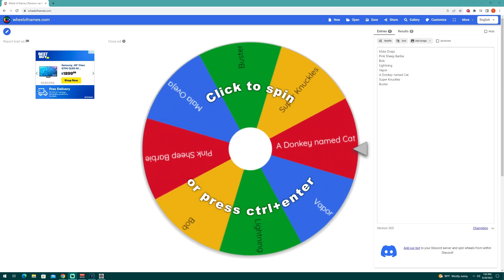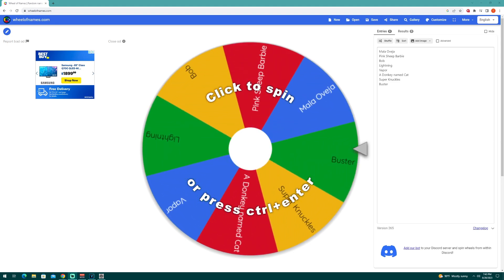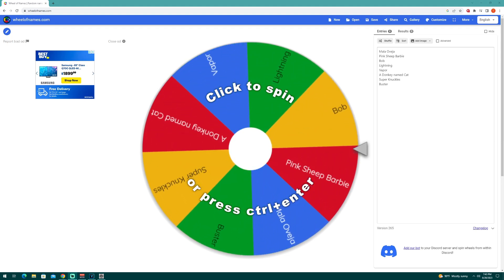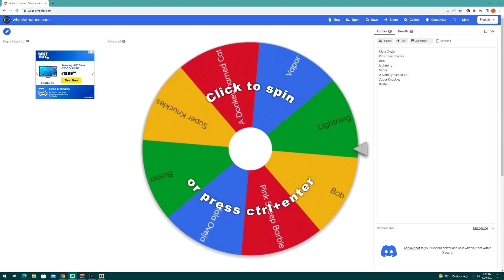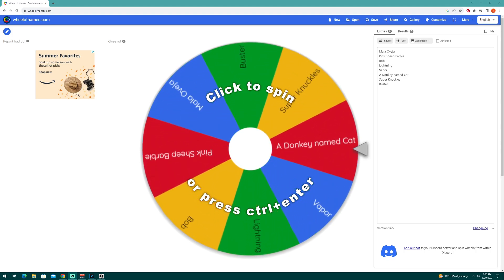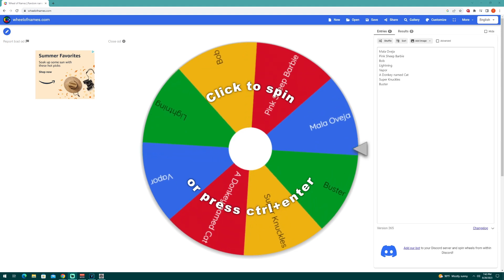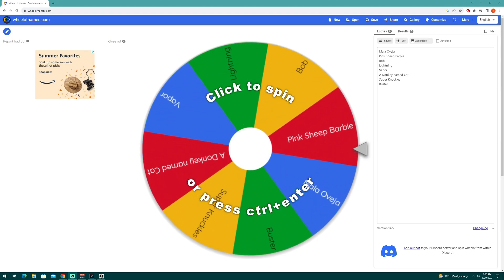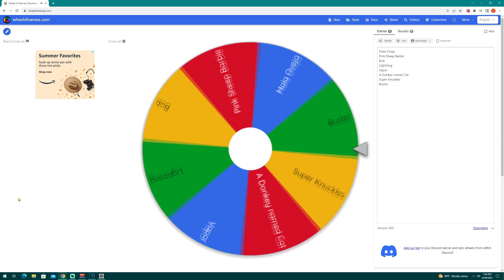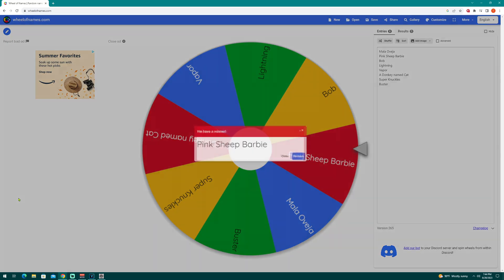In the last video, we built a train, and I left it up to you guys in the chat to come up with a name for the operator. When I took the names out of the comment section, 2,000 people had watched that video and 8 people participated. That's pretty sad. But we got 8 names: My Love Ajo, a pink sheep named Barbie, Bob, Lightning, Vapor, a donkey named Cat, Super Knuckles, and Buster. Let's give this thing a whirl and see who's going to be our operator. A pink sheep named Barbie.